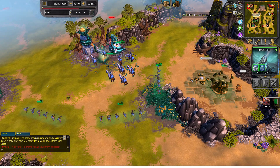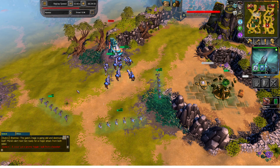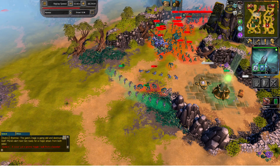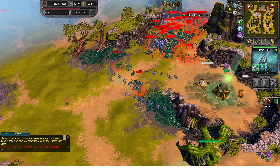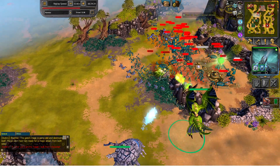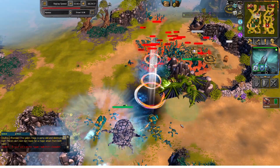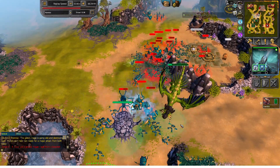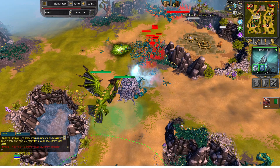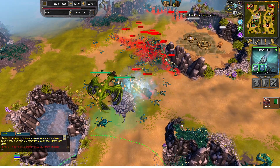Get a monument up. I recommend getting the construction hut up again and quickly building some buildings, but for tier 4 you will want more units to defend. When you know you can't defend anymore, quickly spawn a few of your tier 4 units before your orb gets destroyed. I went with a Giant Wyrm and Gemeye.